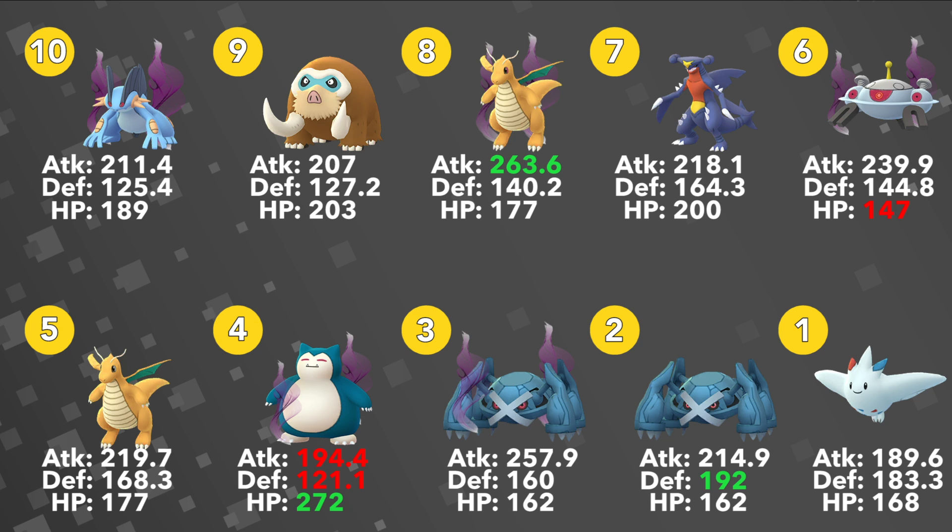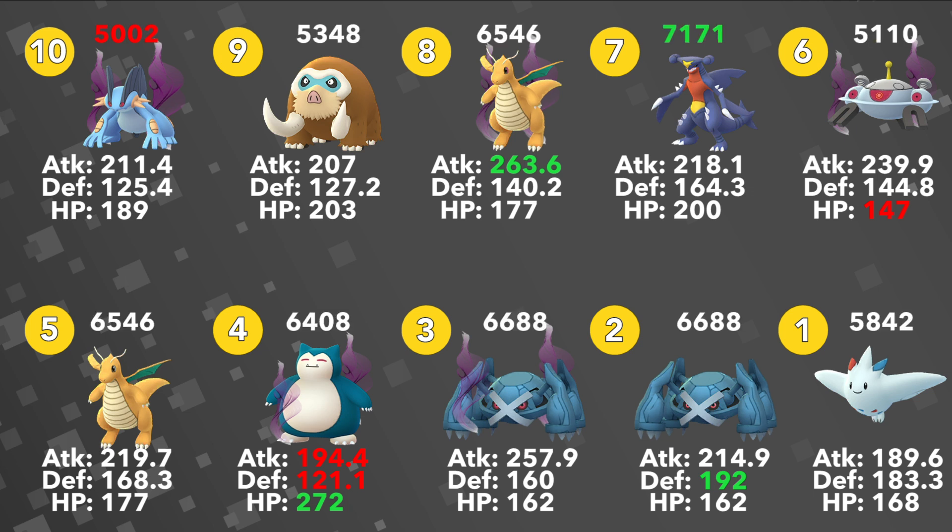The overall high stat product champion award goes to Garchomp, as we talked about a couple days ago. Garchomp has the highest stat product of 7171 — it's the only Pokemon in this list with a stat product over 7,000, mainly due to its solid defense of 164.3 and its HP of 200. Overall, defense and HP are more of an indicator of what the stat product will be; the higher those two are, the higher your stat product will be. I think defense and HP carry more weight than the attack stat.